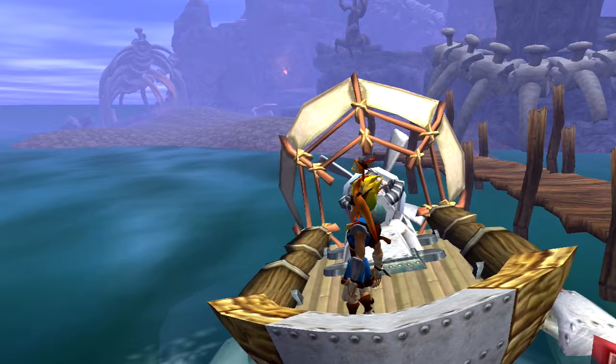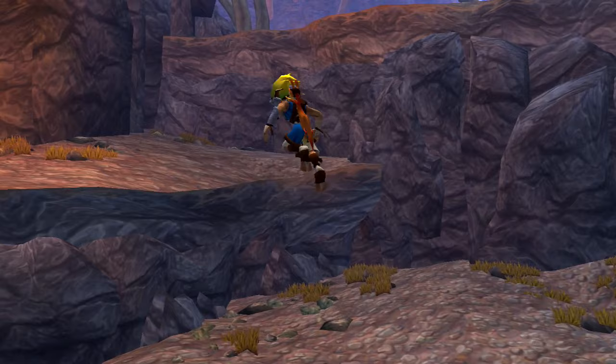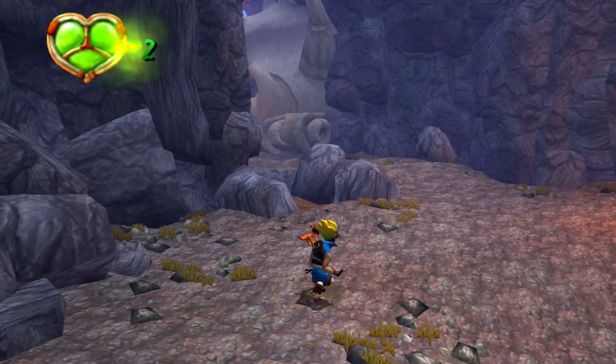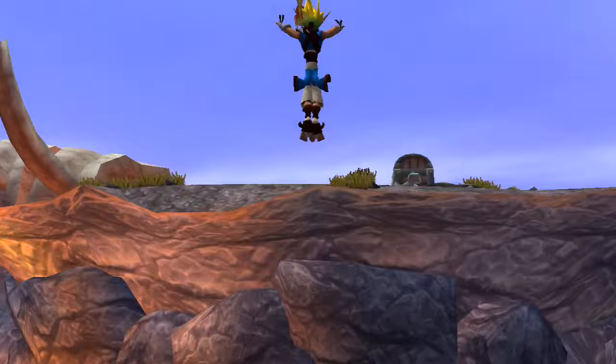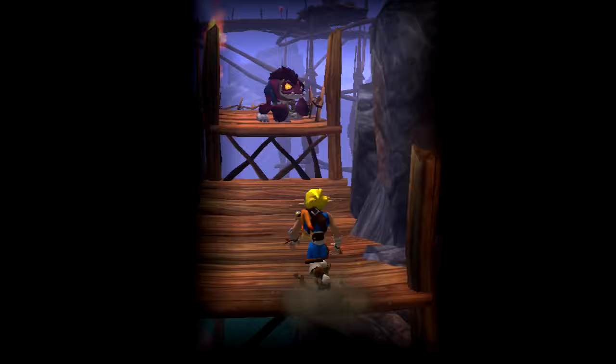Misty Island is also a good time to pinpoint why Jak and Daxter's level design excels among 3D platformers. Any given route from one side of an area to the other contains all the elements of a self-contained level. There are always obstacles and enemies placed at regular intervals, keeping the player jumping and punching, always doing something beyond simply running to their goal. You could condense these possible routes into linear paths, and all the elements needed to make the platforming engaging would still be present and correct.